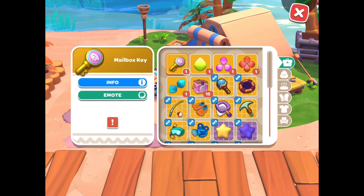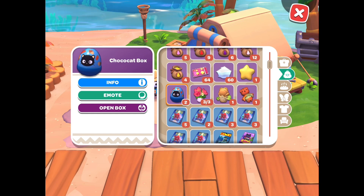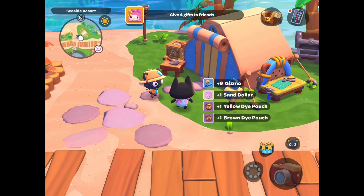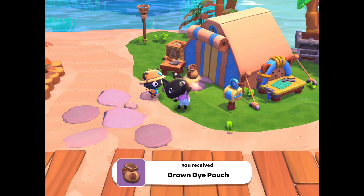The contents inside of the boxes are randomized, so this will just give you an example of what you may get inside of a ChocoCat box. However, the larger the box, the more that you will receive. Inside of the ChocoCat boxes, you're likely to get dye, sand dollars, and gizmos.